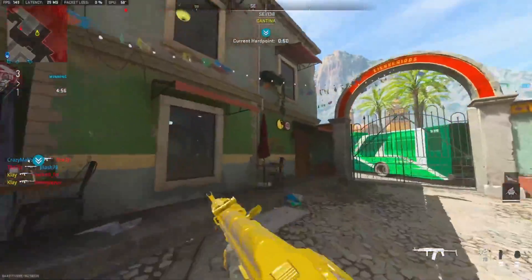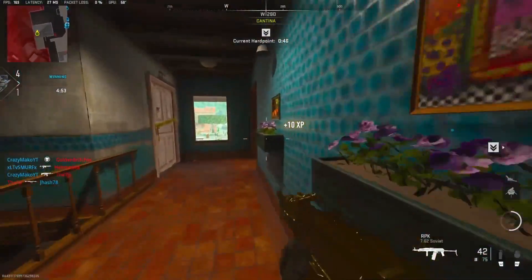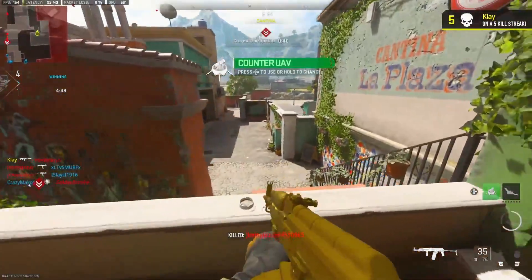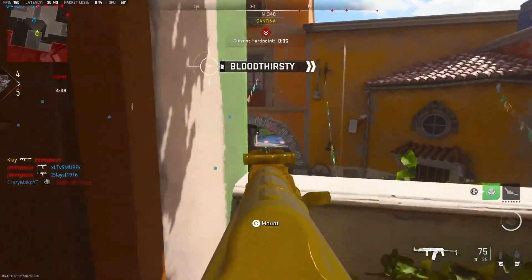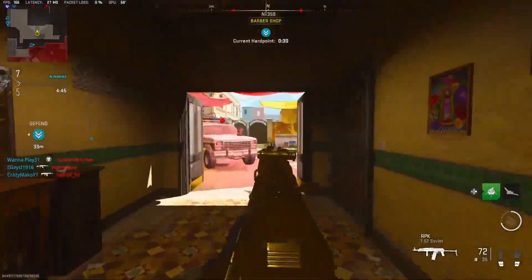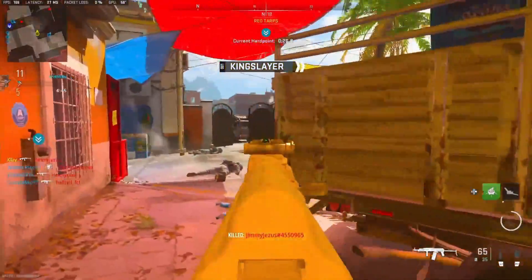Windows 11 version 22H2 is known to cause stuttering across multiple video games. Microsoft, through a post on their official website, revealed that their latest update was causing lower-than-expected performance or stuttering on Windows 11 version 22H2. Affected games and apps are inadvertently enabling GPU performance debugging features not meant to be used by consumers, and many users are facing stuttering issues in Modern Warfare 2.